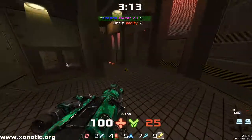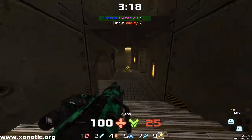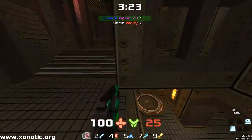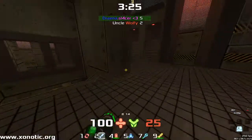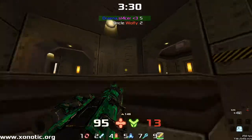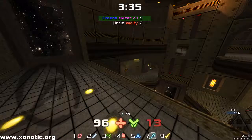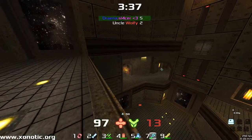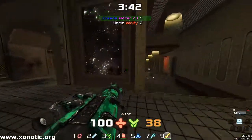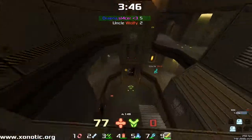No frags for the last minute or so. These guys are playing a little more defensively. Drainer trying to just regain some control and keeping pretty good control over the items, but Wolfy playing so aggressively that controlling the actual map space is much more difficult. The items are starting to flow over to Wolfy. Beautiful nex shot right there — well predicted, well placed, and a well-deserved 80 damage.